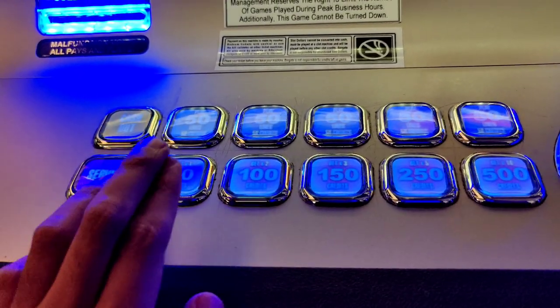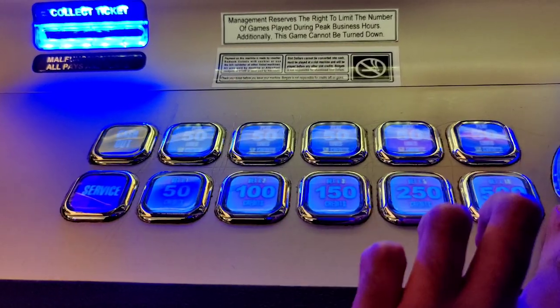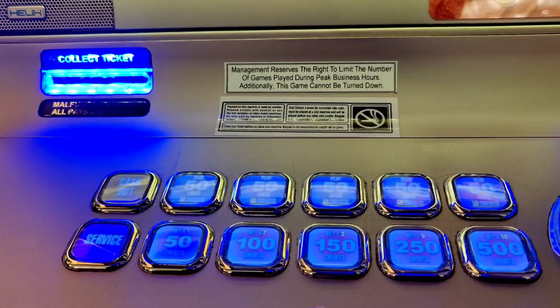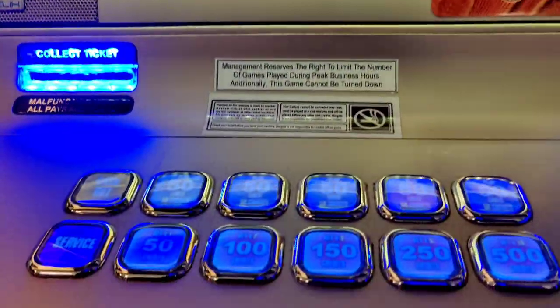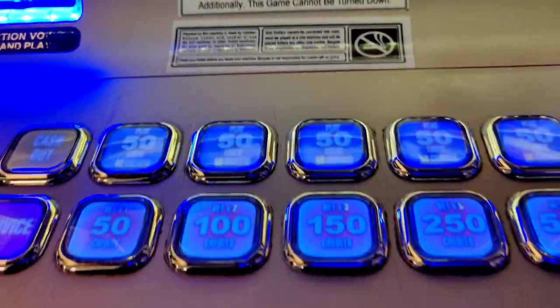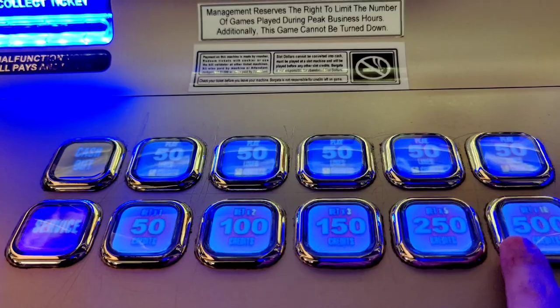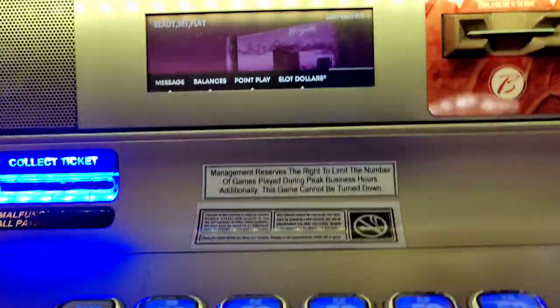Same thing as last time. We start at $0.50, we get a winning break-even or better spin, and we go up. Once we're done with $0.01, we'll go to $0.02, $0.05, $0.10. Only $300 in. And to win the challenge, you've got to get a break-even or better spin on $25 max bet on $0.10 without losing to $300.